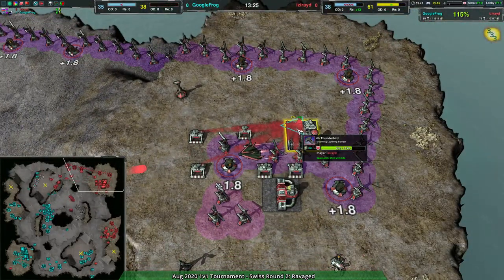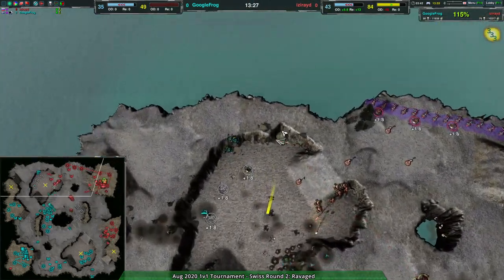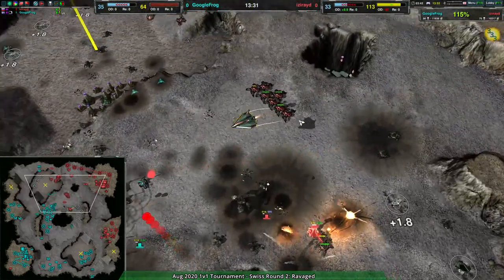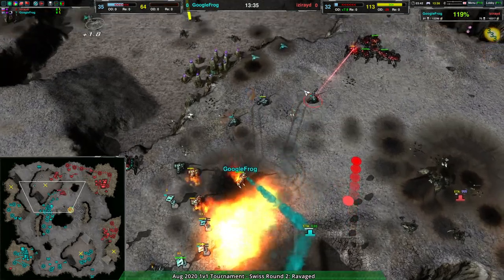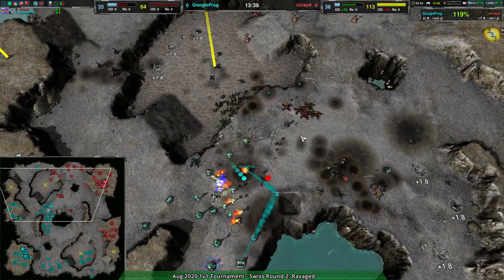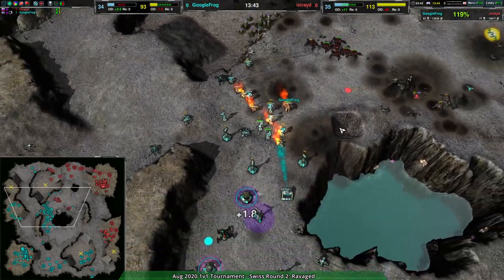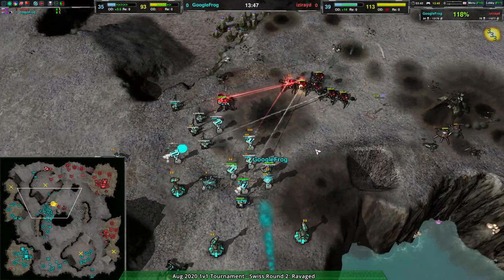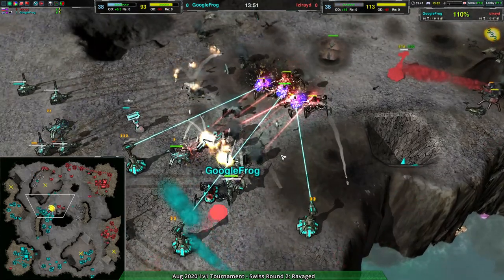Unfortunately Iseride did not have enough built in queue, so they are starting to run into a bit of a wall as far as production time goes. But they can honestly throw units away at this point — just the sheer amount of damage they can deal. Google Frog commits their commander, their entire defensive line completely disarmed, and the redbacks are moving in with impunity. Iseride might be able to take this game back.